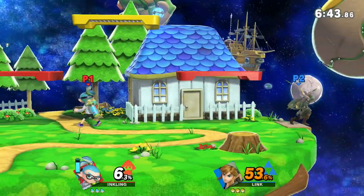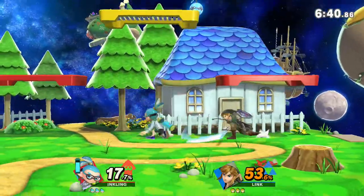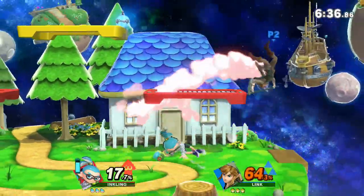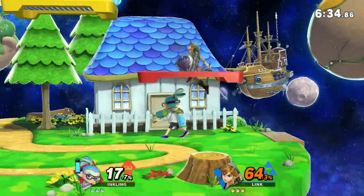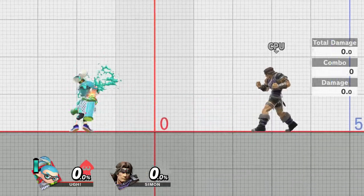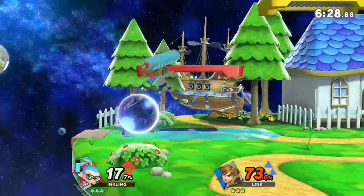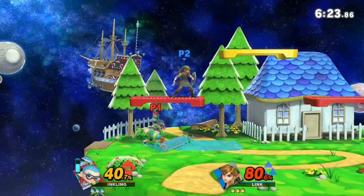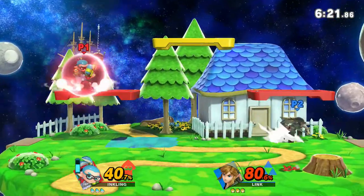Part of what makes Splatoon so much fun is the dynamic between being able to shoot in human form and then quickly traveling around the map in squid form. And despite not being a shooter game in the slightest, Inkling's movement is actually transferred very well into Smash Ultimate. Inkling has some of the strongest and most intricate movement options in the game, and it's essential to master moving around the stages to use the character at a high level. Today I'm going to be explaining how to utilize all of Inkling's movement options in Smash Ultimate to their fullest potential.